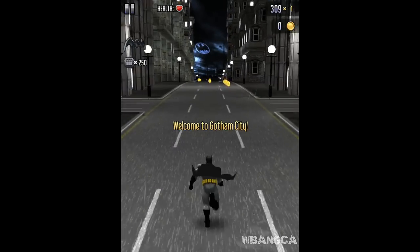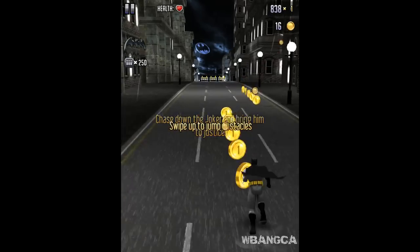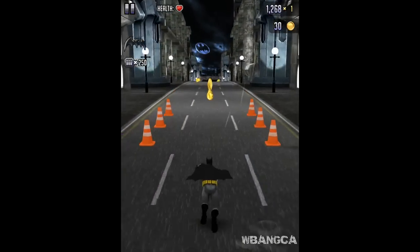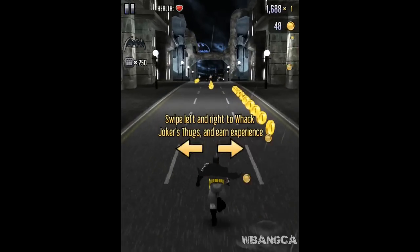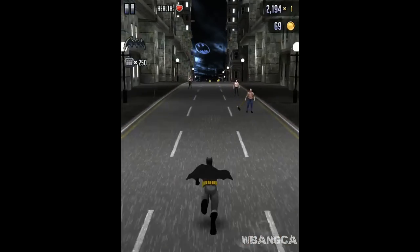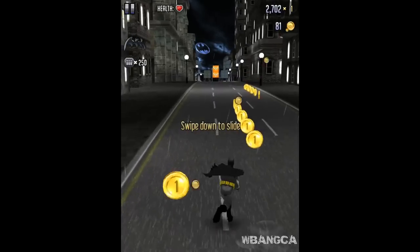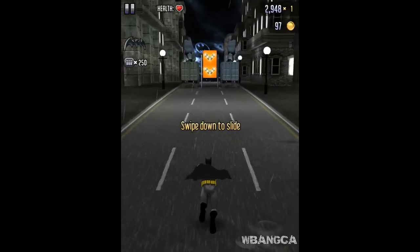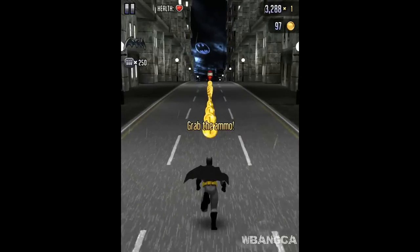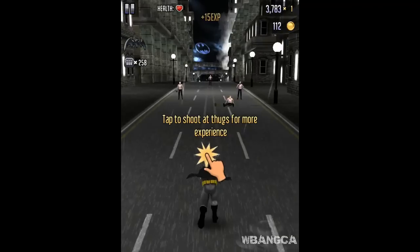So we're playing as Batman, I think we're in Gotham. You know the common tutorial — swipe up to jump, swipe left or right to go left or right. We get to punch these guys which gives us experience, which is a good thing. Swipe down to slide. Grab the ammo. All right, we can throw batarangs.